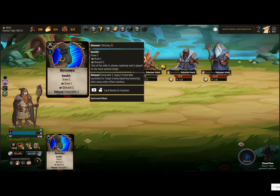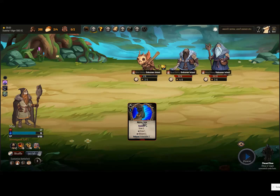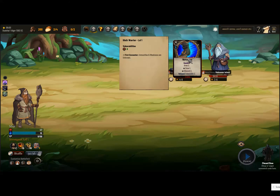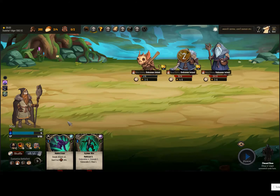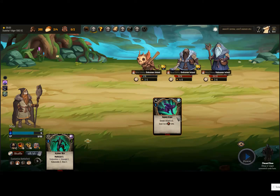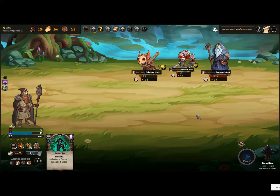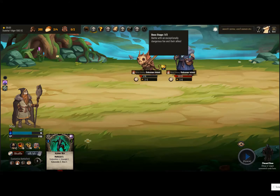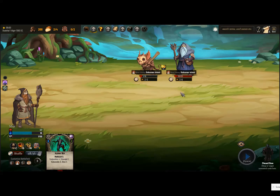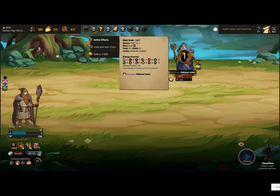He's one hit away. Draw two or draw one or discard two. It's vulnerable as well, so let's put vulnerable on that guy. We got the draw two — cool. Our sneak attack will trigger because we have some concealment, so this should hit pretty hard. Let's do it to this guy. Rogue sneak attack — good stuff. Multicast two, vulnerable and stun. Took that guy out.